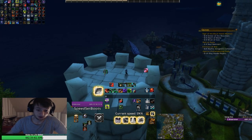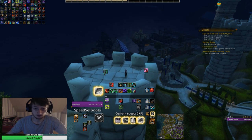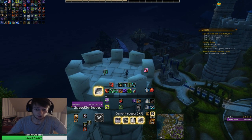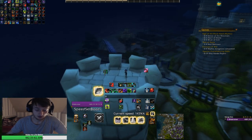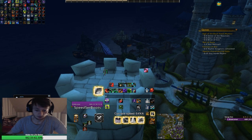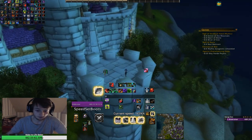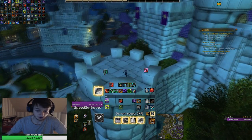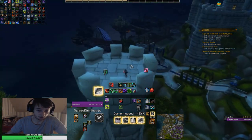Hey what's up YouTube, it's me SheikRunner, and today I'm going to show you a small little trick that you can do with the glide ability that not a lot of people are aware of. What you can actually do is store movement speed with the glide ability. A common mistake people make — I currently have 143% movement speed and the normal glide speed is 178% movement speed.